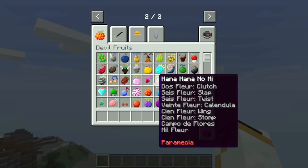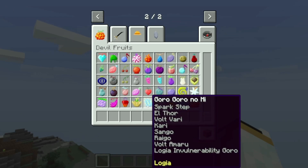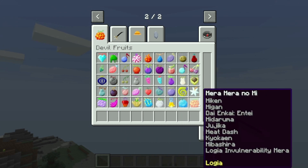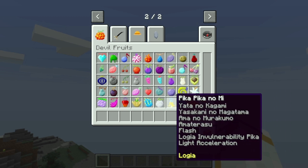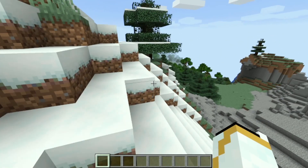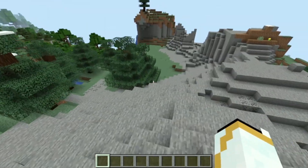The best devil fruit in my opinion has to be the Goro Goro No Mi, aka the Lightning fruit. We also have earthquake, Mera Mera, Pika Pika (light), ice, fire, Earth, and so many more — those are just a few.